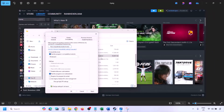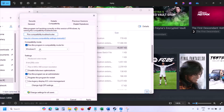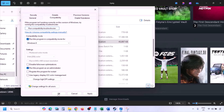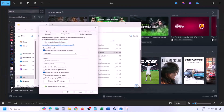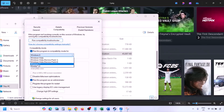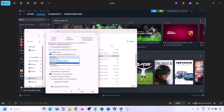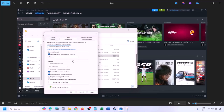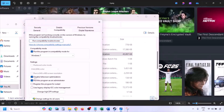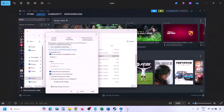Still not working? Put a check on the compatibility mode box, select Windows 8 from the drop-down option, hit Apply, click OK, launch the game and check. If still not working, select Windows 7 instead, hit Apply, click OK, launch the game and check. If still not working, put a check on the box which says Disable Full Screen Optimization, hit Apply, click OK, launch the game and check.